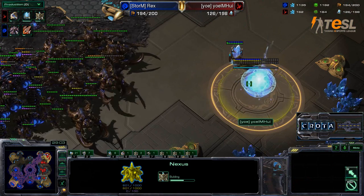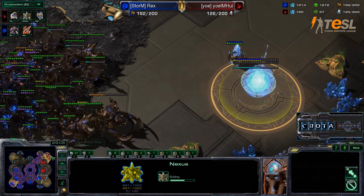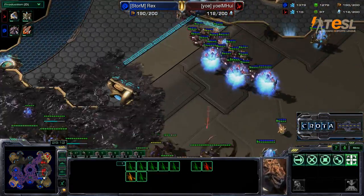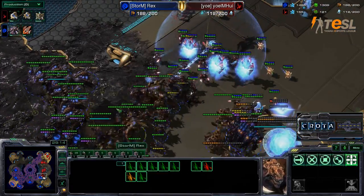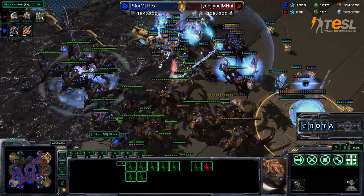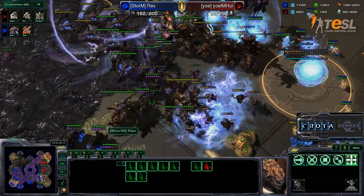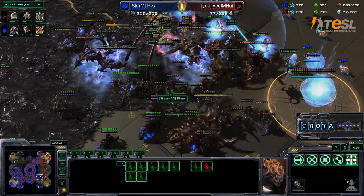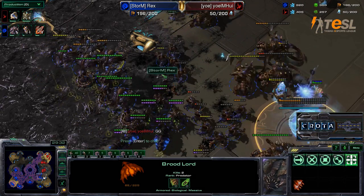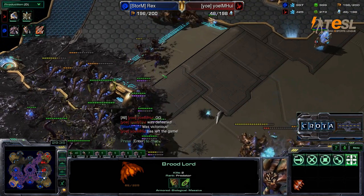Brood Lords are now going to drop off the Broodlings on the Nexus here. Meanwhile, Zerglings have done another run-by into the main — it's going to be a split attack as the Ultralisks now come in. Brood Lords now dropping in units. High Templars trying to come in with Psi Storm. So far all the Brood Lords are just sitting on that Psi Storm, hoping that a Queen will come over and Transfuse them. It looks as though no Transfusion is necessary — as there is the GG.